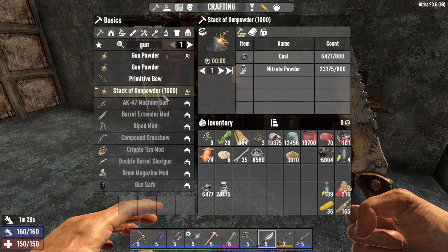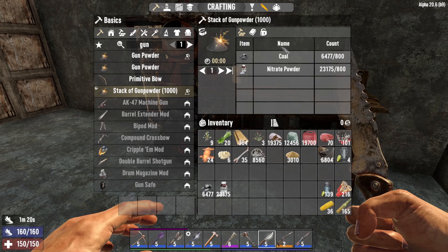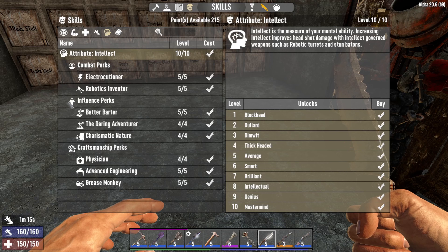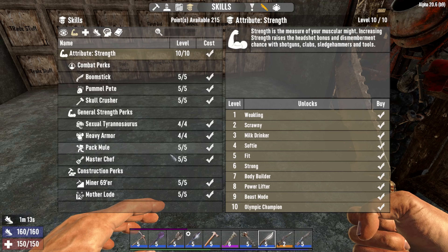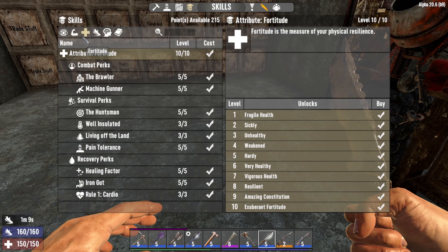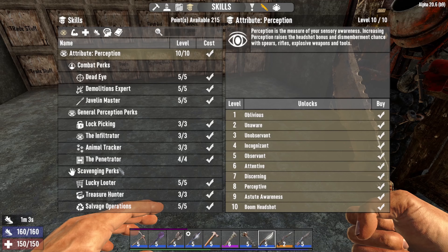You basically need coal and you basically need nitrate powder. I could have sworn I had a bunch just laying around. I'm just going to take that coal and take that nitrate powder that I already have.